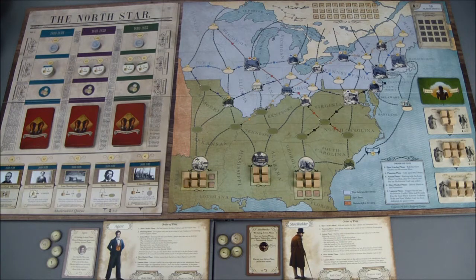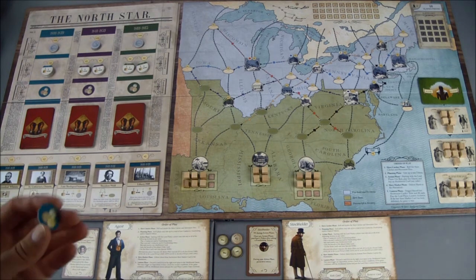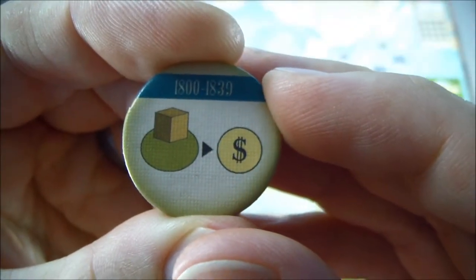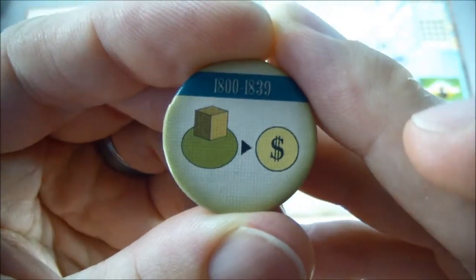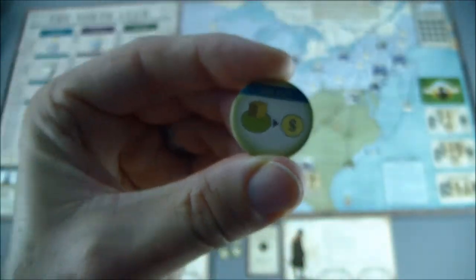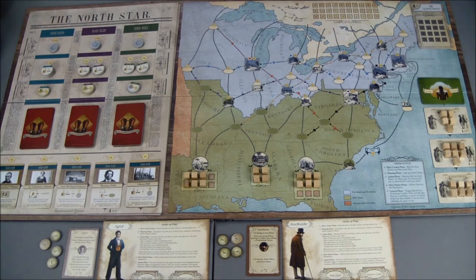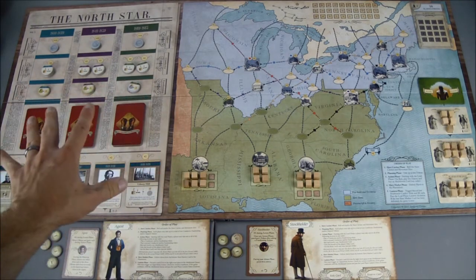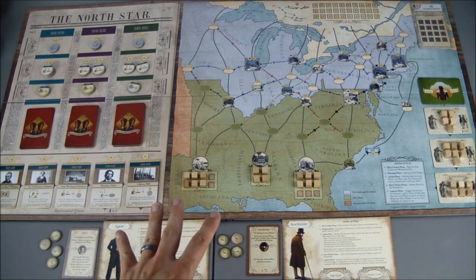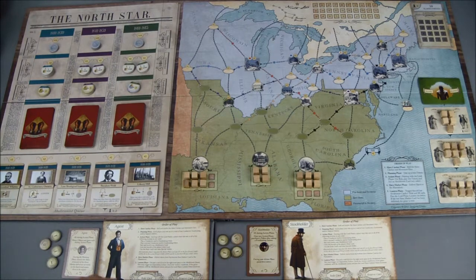The fundraising tokens have a coin on one side and a color on the other, which I'll explain during gameplay. It shows that if you have a slave on that color space when you use this token, it gives you one dollar. These tokens represent funds from people supportive of our cause of getting slaves through the Underground Railroad and freed up north.